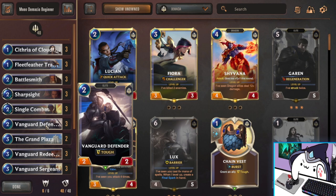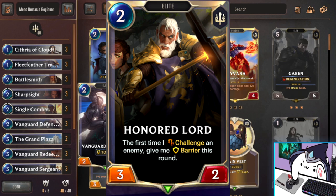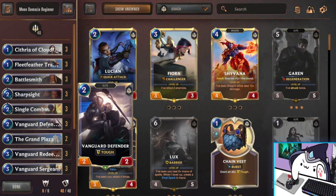Next we have Vanguard Defender. This is also a placeholder for a new card coming out named Honored Lord. He is also going to be good Jarvan synergy, and he works well with Penitent Squire, who's going to replace Fleet Feather Tracker like I mentioned earlier. Being an Elite also really helps because then you can push the synergy even more forward.